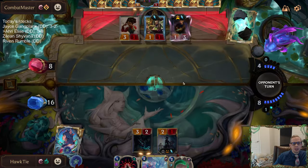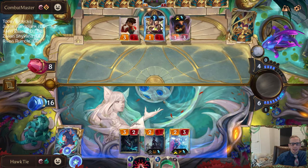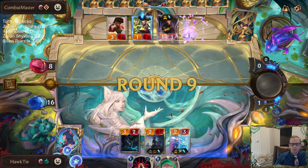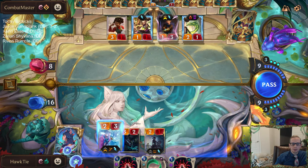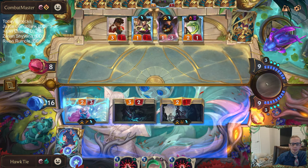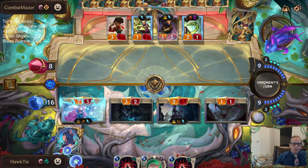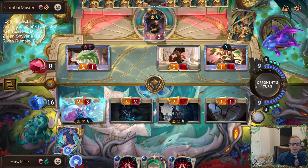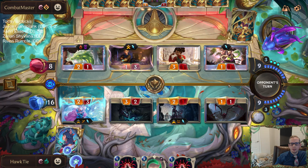It's going to be a tough one to finish out. We definitely want to draw Stalking Shadows to get multiple Doom Beasts — that's really what we could use right now, or hitting multiple Shadow Assassins, something like that. Just drawing more Elises is not going to do it.